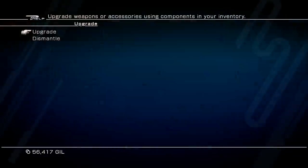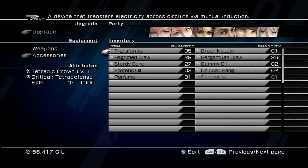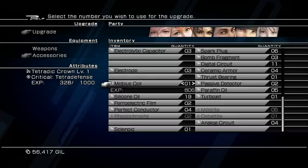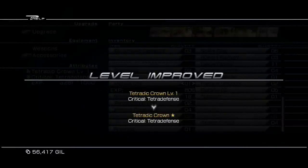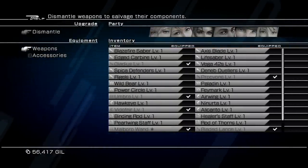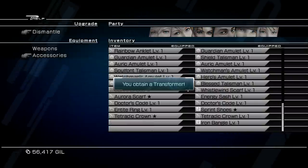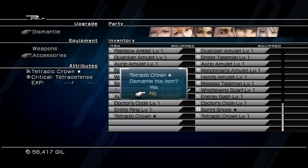Now that you have everything you need, go to Upgrade and go down to the Tetradic Crown. You're going to need 1,000 experience to max it out. Once you've got enough components, it'll go from level one to a star, meaning it's at its max level. Just like before, once you have the Tetradic Crown with a star beside it, back out and go to Dismantle, go down to your accessories, and dismantle your three Iron Bangles. Once you've dismantled the three Iron Bangles, dismantle the Tetradic Crown.